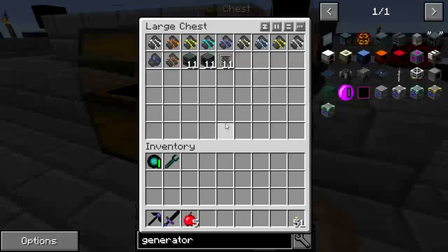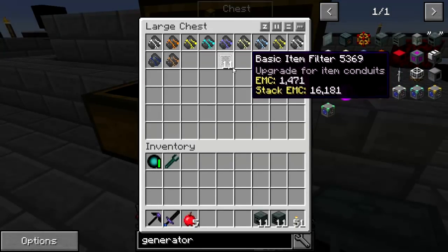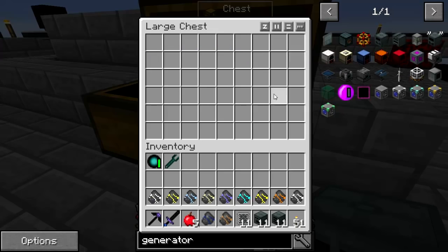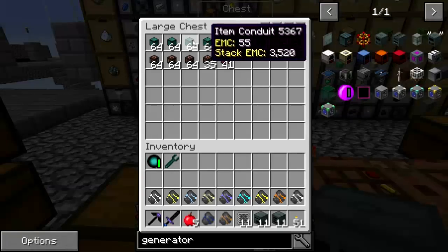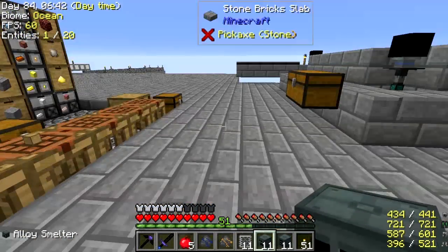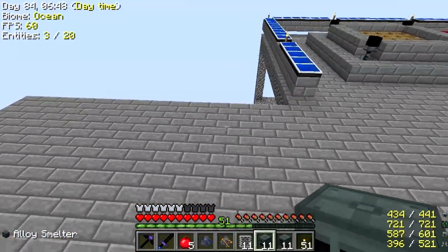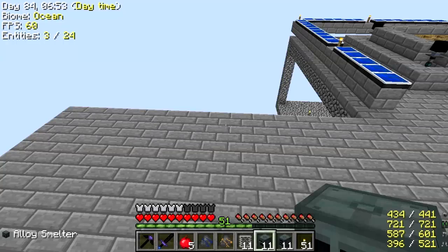I have a plan. I have some sag mills, some smelters, some basic item filters, and samples of all the piles of all the chunks I'm going to be filtering. Let's get a good stack or two of the conduits and set this up over here. We've got 11 smelters and 11 sag mills.